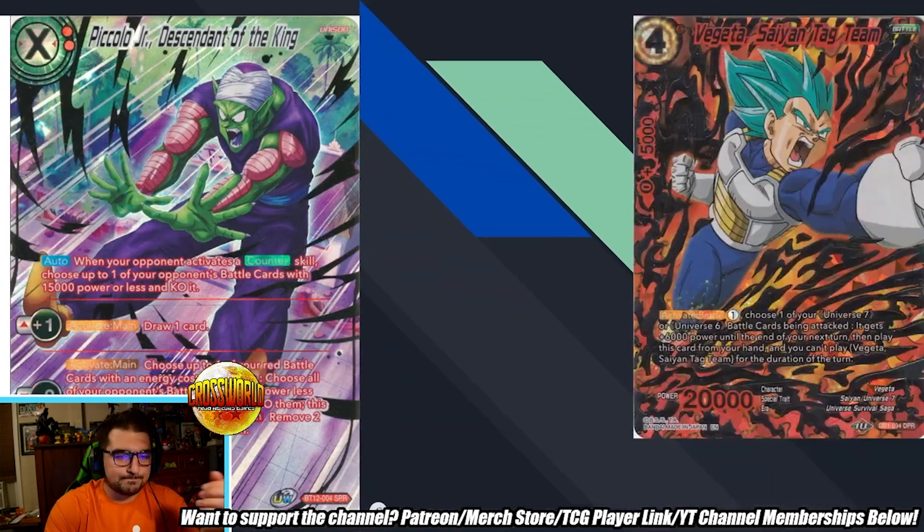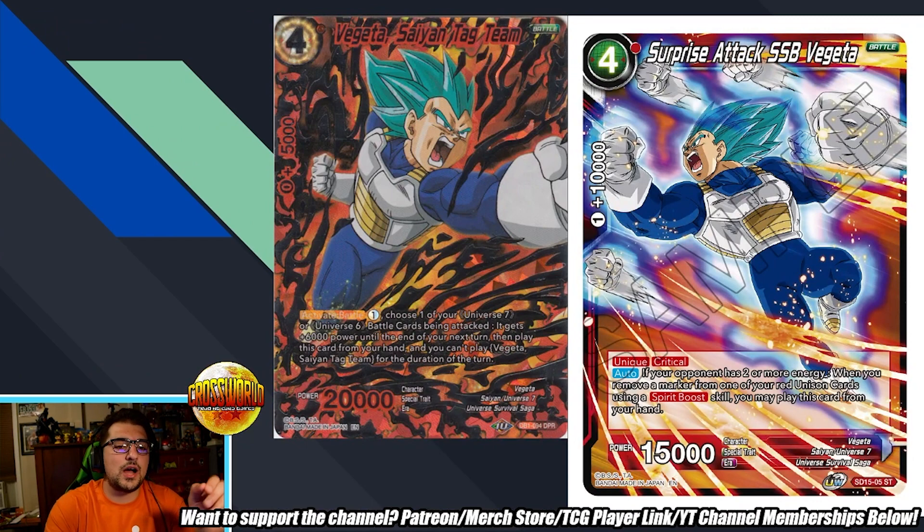Moving on to the battle cards: we have Surprise Attack SSB Vegeta — love the name and the stats, literally paying homage to Surprise Attack Frieza. It needs critical. Auto: if your opponent has two or more energy when you remove a marker from one of your red unison cards using a spirit boost skill, you can play this card from your hand for free and go for critical damage, much like Surprise Attack Frieza. I think this card is incredible — probably a three-of.